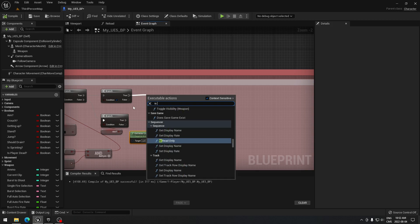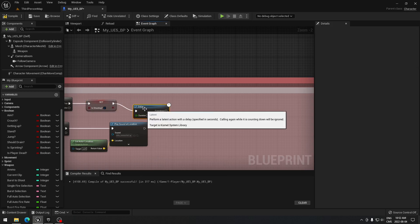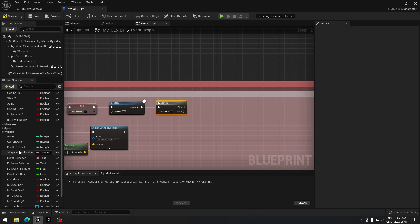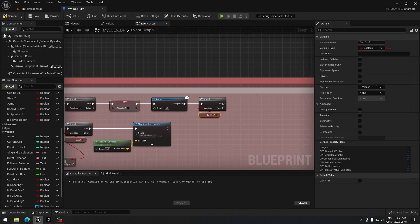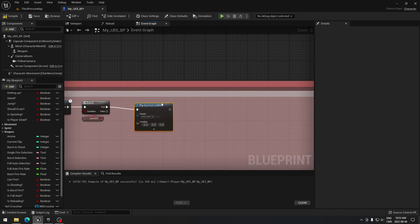From the second branch we set 'is shooting' to true, then we add a delay and leave the number as-is. We do another branch and this time we use 'can fire' — as you probably remember, 'can fire' verifies that we have enough bullets in our magazine to shoot, otherwise we don't want to be able to shoot. Then we play another sound at location.